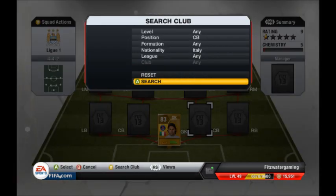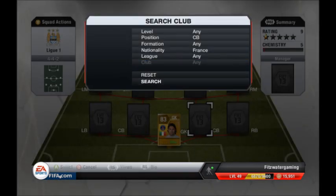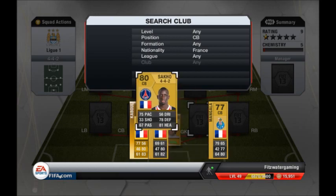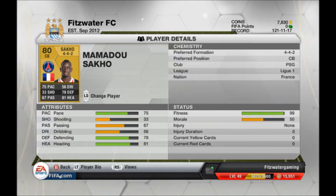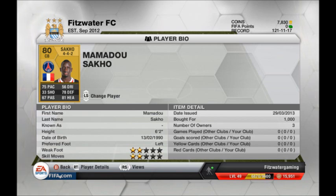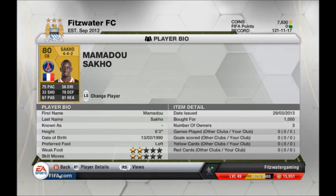Let's move on to the first center back. He is from France and that is Sako — just one of my favorite defenders in the game. He's very young and he's amazing in both career mode and ultimate team. I think he's 20 years old or something like that and he's 80 overall — that's amazing. Just that pace, and he's strong too — that's incredible. I only bought him for 1,000 coins.